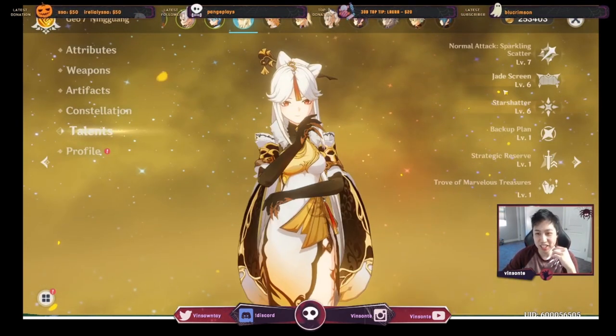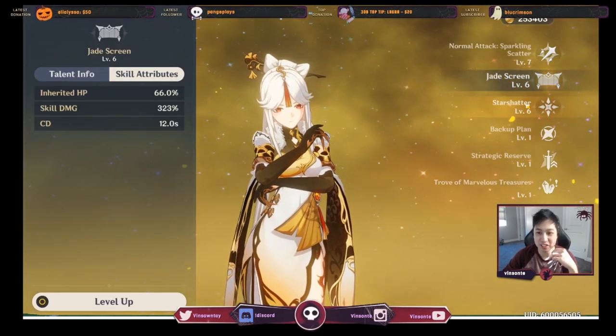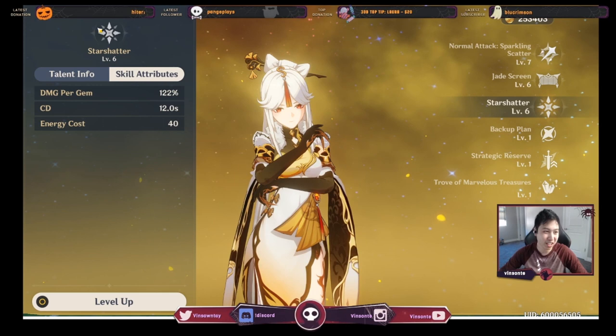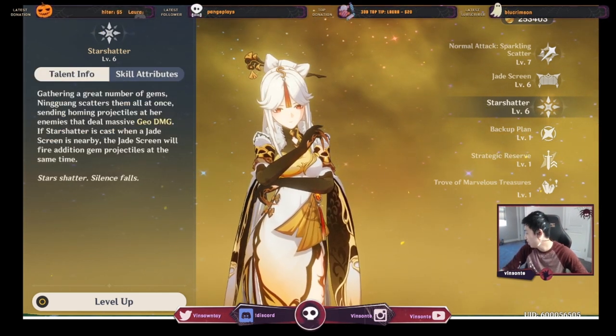Her elemental skill and elemental burst both have 12-second cooldowns, and the energy cost is only 40. So you want to keep dishing those out as much as possible. Her ultimate is pretty good, especially with constellations.